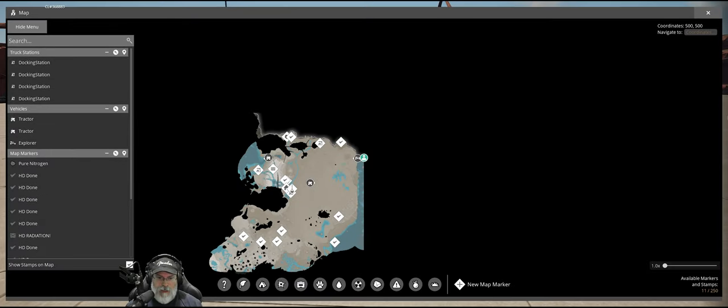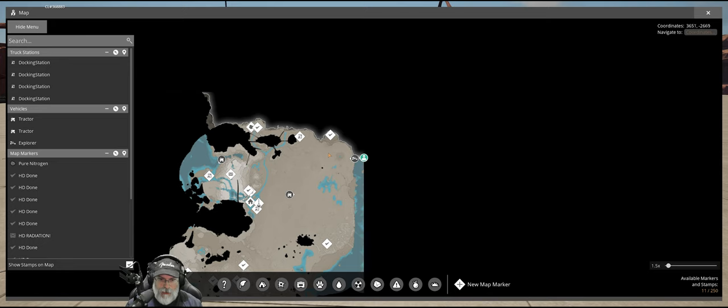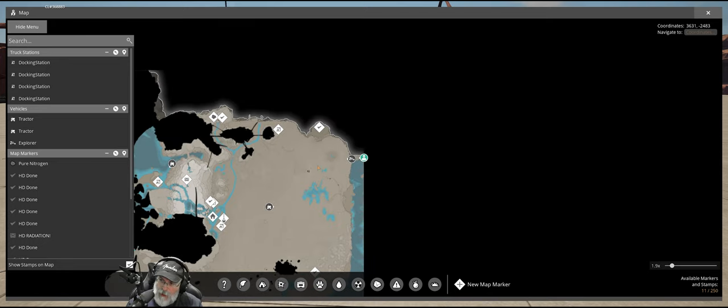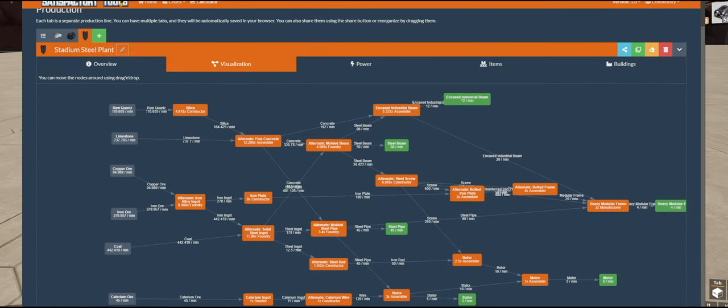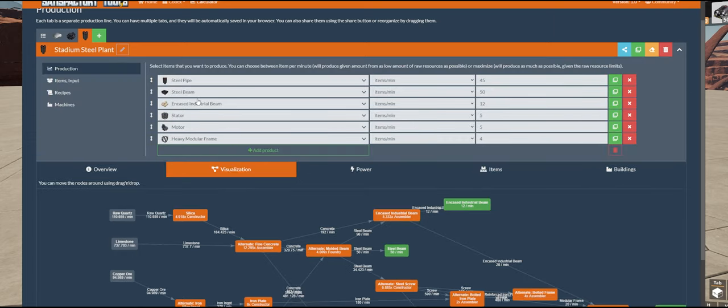Plus the fact that all of the resources we need for the steel factory are really close by. Using Satisfactory Tools, what we're going to be building in this plant is steel pipe beams, encased industrial beams, stators, and motors — your five typical steel tier items. I'm also going to produce four heavy modular frames per minute as well. That increases things significantly because heavy modular frames are a bitch to make.